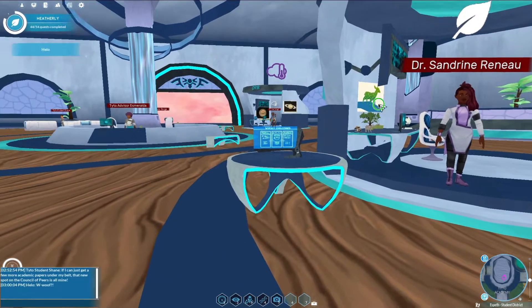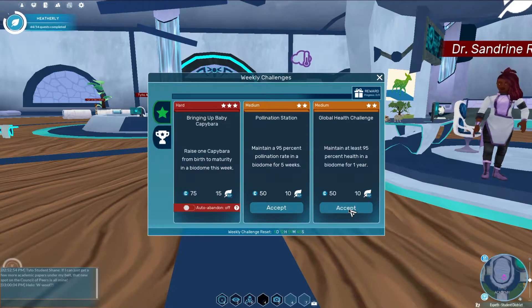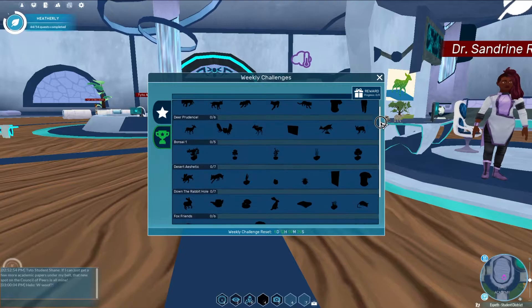If you're not sure what you should try next, check out the challenge board next to Dr. Renaud at the Academy. Each week you'll receive three Hilo challenges to try out and will receive a reward if you finish each challenge.